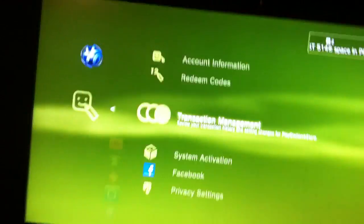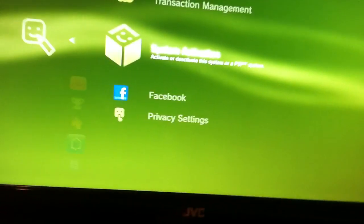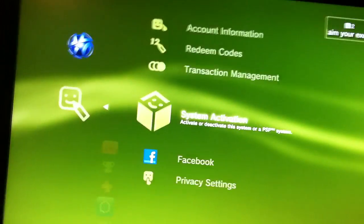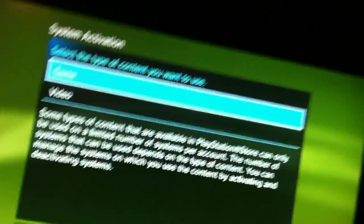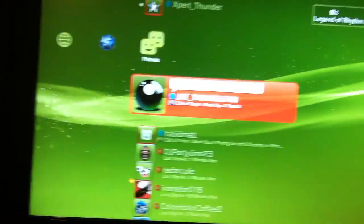I forgot to mention this: once you log into their account, I showed you earlier how to deactivate and activate your PS3 — go and activate their account on your PS3 right when you get into it, so you can download stuff.